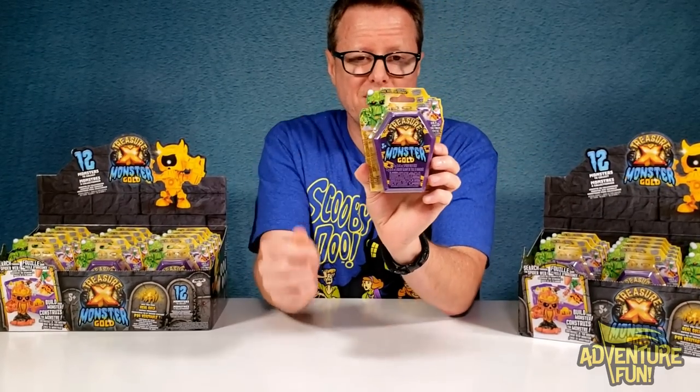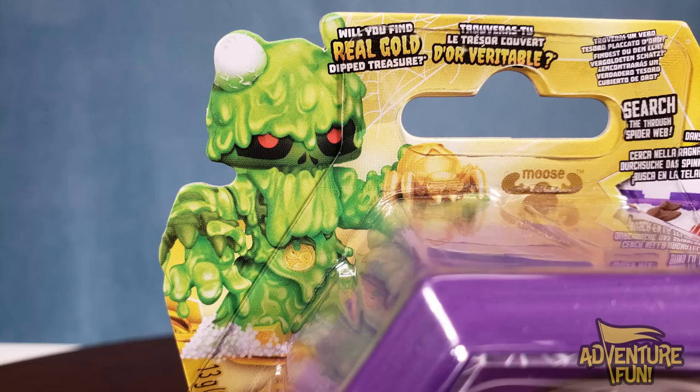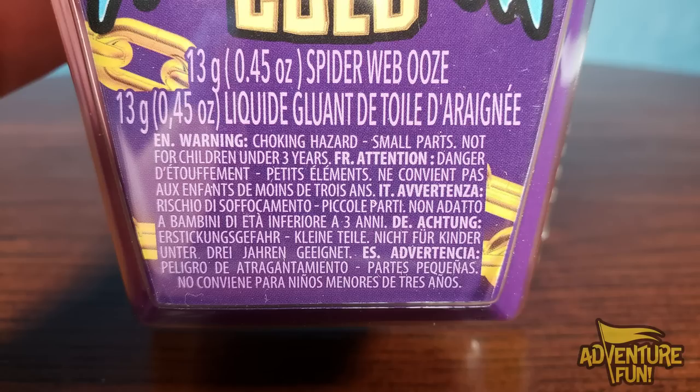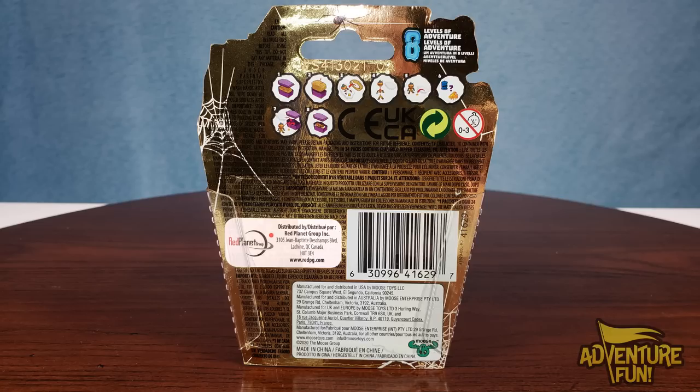Now for the actual packages here — these guys look kind of small. At least the coffins do. It says, will you find real gold-dipped treasure? Search through the web. Same thing we saw on the big case. And then build your monster. There it is on the coffin: Treasure X Monster Gold. Warning, choking hazard — small parts, not for children under three years. And it says right there: mini monsters. So these are going to be the little monsters. And on the back, it says the same thing as we saw on the case.